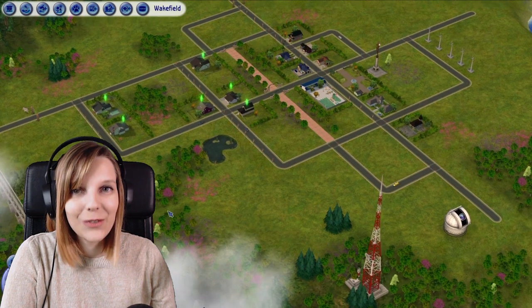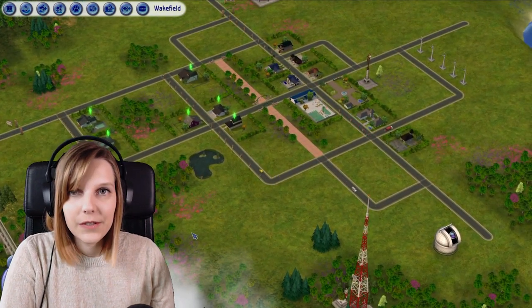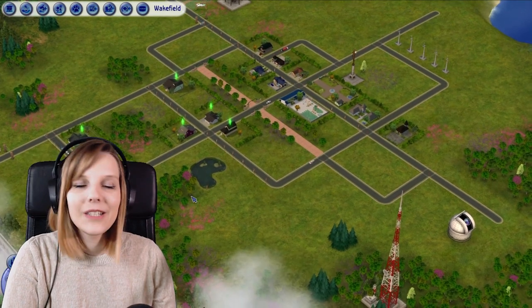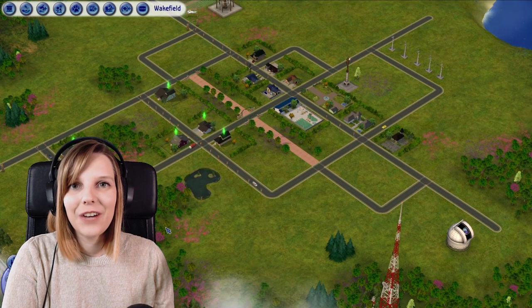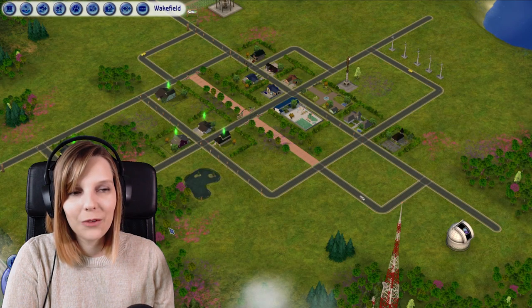I built Wakefield for you guys to download and try out for yourself. The whole neighborhood is absolutely custom content free, so you can just download it and plop it into your game. You don't need to download almost anything — the neighborhood itself doesn't have any CC in it. In this video I just want to give you a bit of an overview about the families of the town and the community lots.